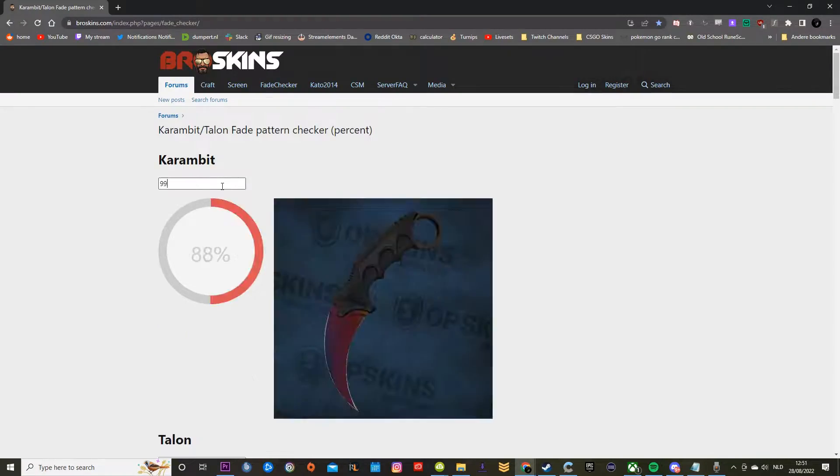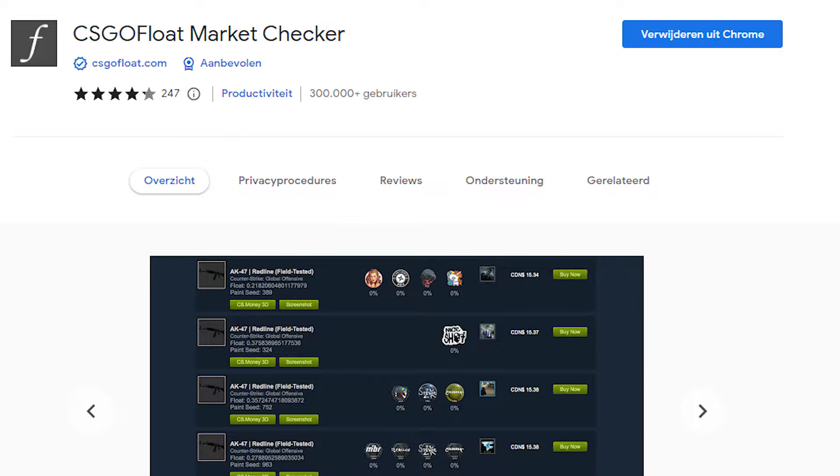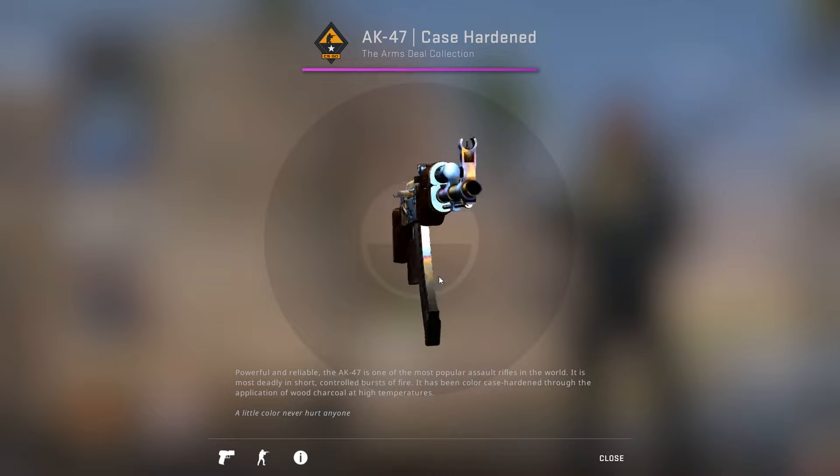First of all, go to Bro Skins. There are quite a few useful things, like this Fate Checker, but I'll explain it in a different video. I do have a plugin that shows me all the float values and stickers — it's called CSGO Float Marker Checker — but you don't really need it if you just want to inspect a skin. I will link it in the description.